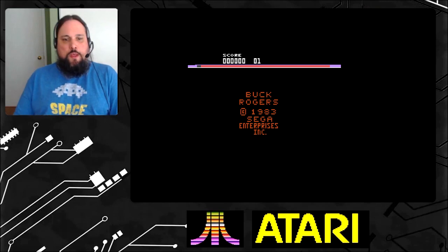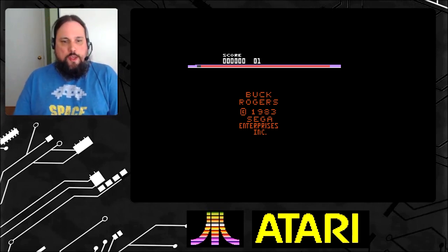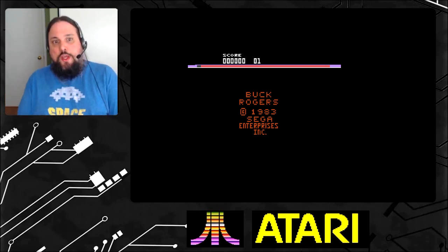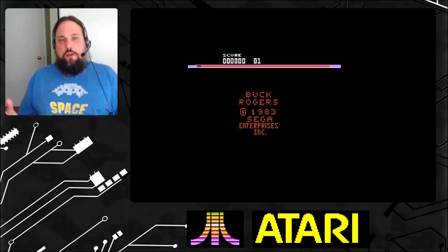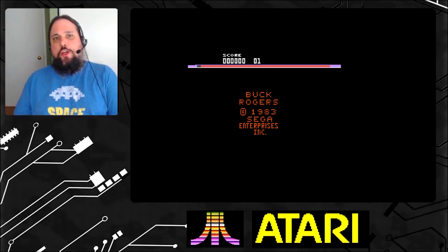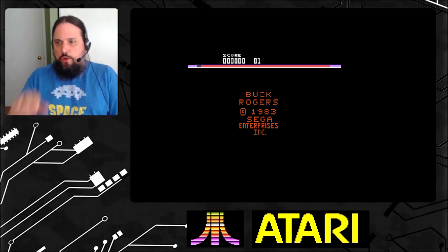So this is a game from Sega and they've done a few interesting titles on the Atari 2600. Congo Bongo I've already played, Spy Hunter, and there's a few other more expensive rare ones too. The storyline on this is pretty much set in the 25th century — you're Buck Rogers fighting the Battle of Planet Zoom. It's a race against death, and your ultimate most powerful enemy is a deadly mothership. So that's pretty much what you're trying to do: you're flying and you're trying to get to the mothership.